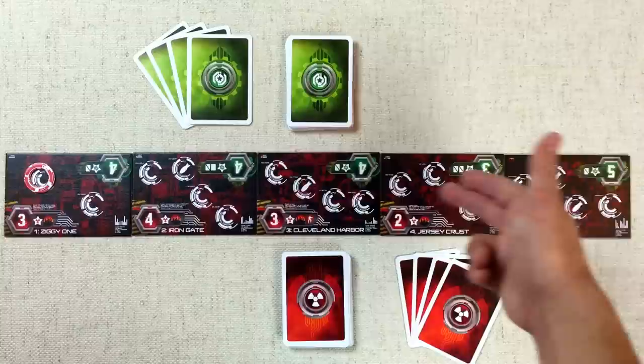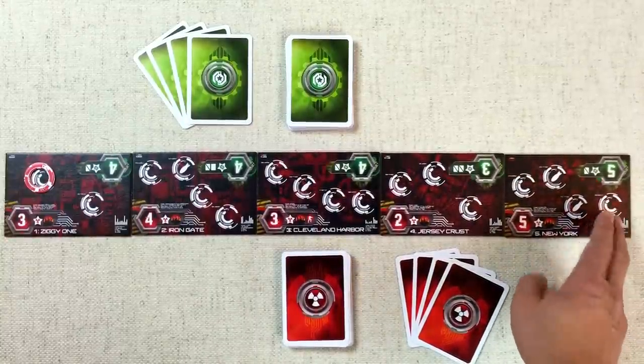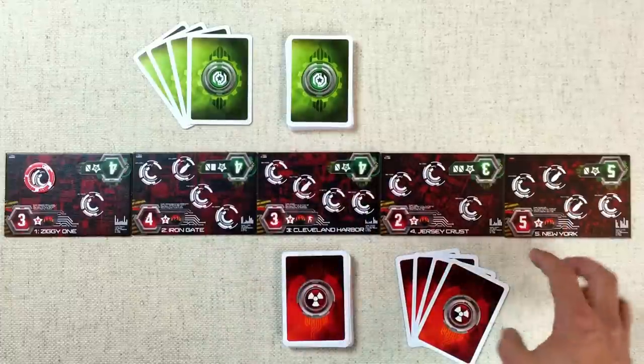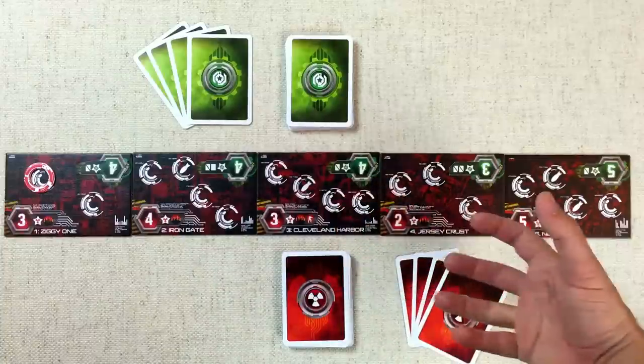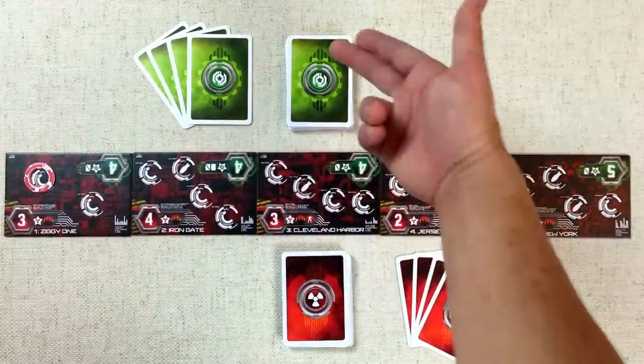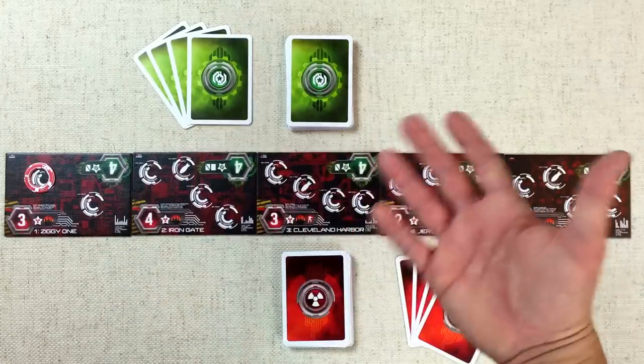Throughout the game we're going to be evaluating all these battlefields until we get to the very far right one in New York. Once that's evaluated, if the Moloch player has at least one robot in New York or at least one card in their deck still, then they win. If not, the Outpost player wins. So let's jump right into the game and I'll explain how everything works as we go.